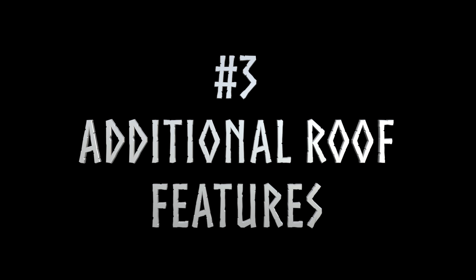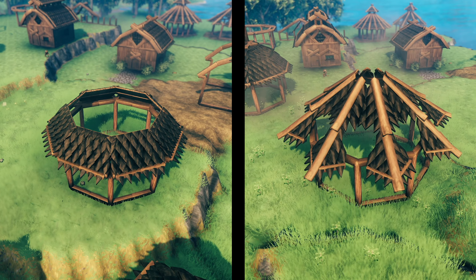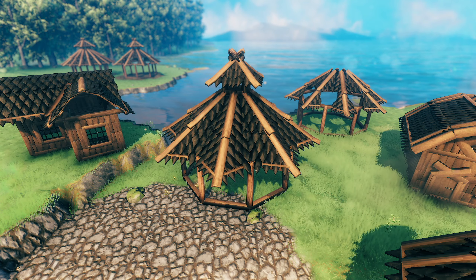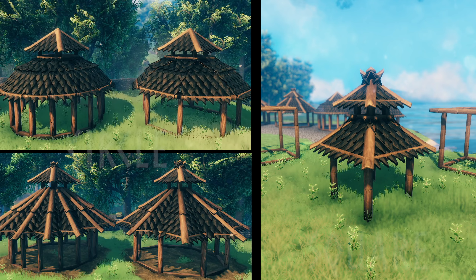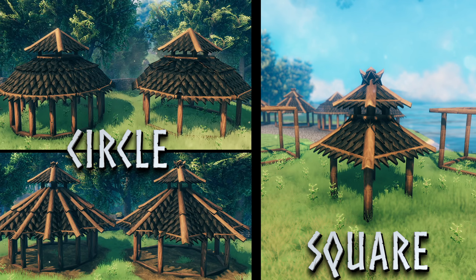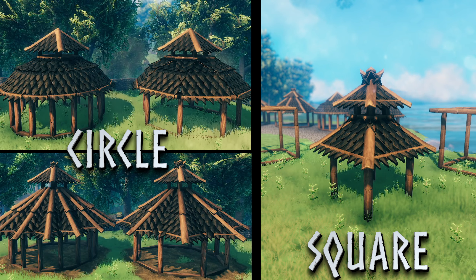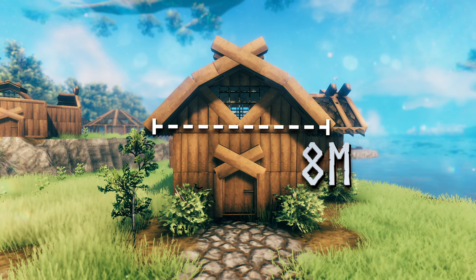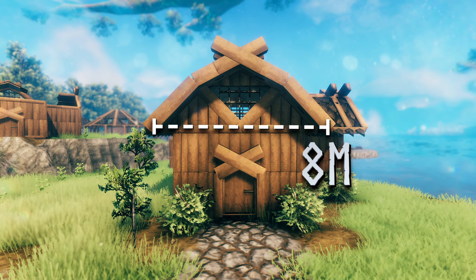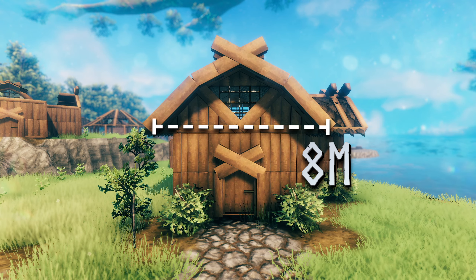Sometimes none of the pre-made pieces will fill in the gaps in your roof, and at that point you will have to move on to something more creative. I recommend building another roof on top of your roof. The best examples are circular buildings, which we'll talk about first, and then square buildings. This should cover every scenario not already covered by using a structure with an even-number width.